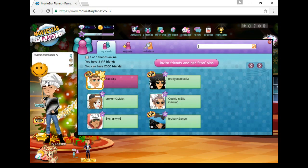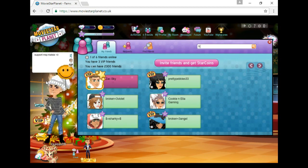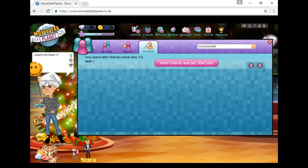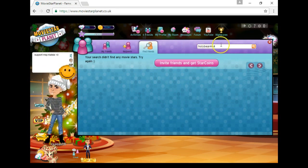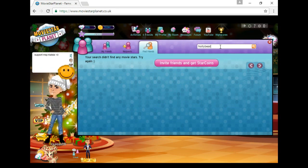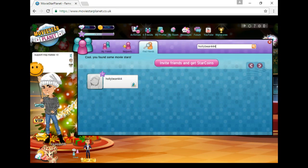Let me find somebody. Oh my gosh, I don't have anybody. Oh, here we go — I got one. It's going to be a really boring video. She doesn't exist. Are you kidding me? Holly bear 444 — there we go, she exists. Charles just keeps on like disappearing.